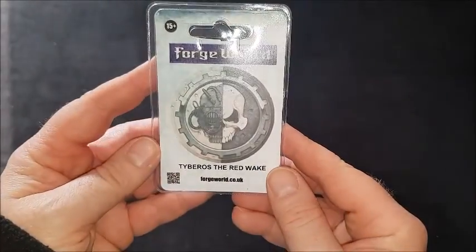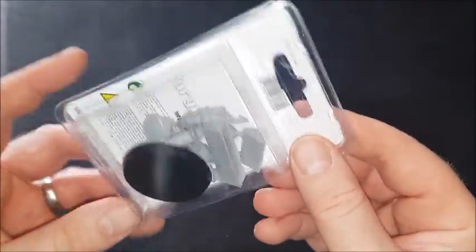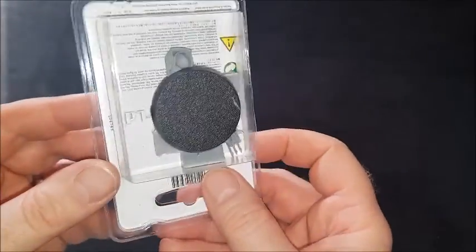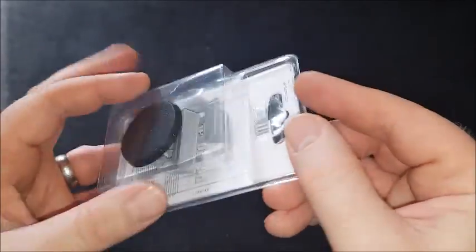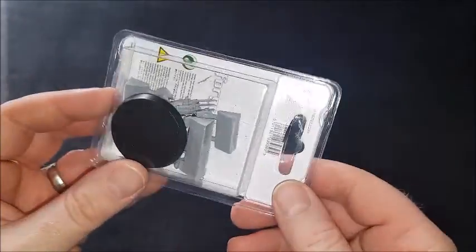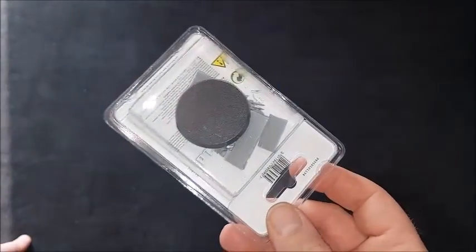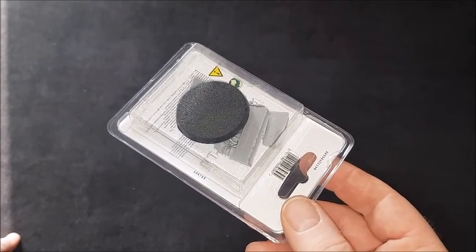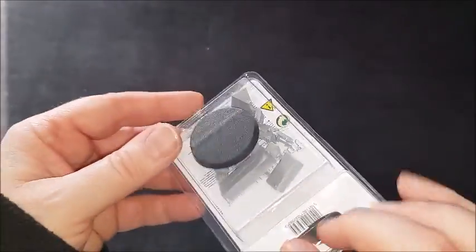I also picked up Tyboros the Red Wake — he's a double Lightning Claw character. Because Lightning Claws feature extremely heavily in the Raven Guard forces with their Raven's Talons, I thought I'd use him as a Praetor or something and paint him up as Raven Guard. So that was a cool little model to get.